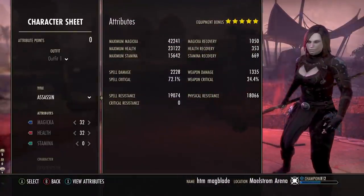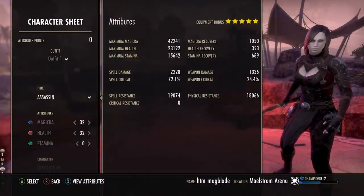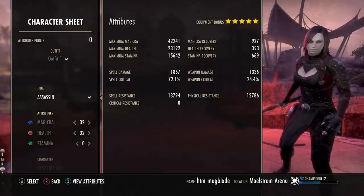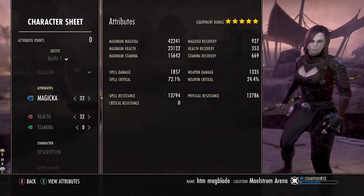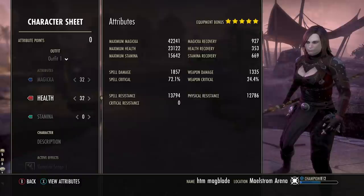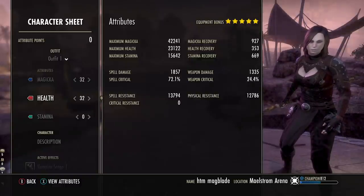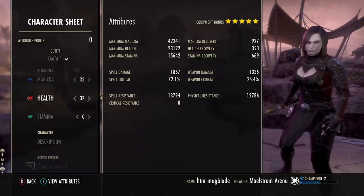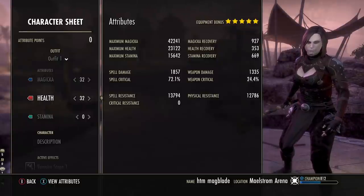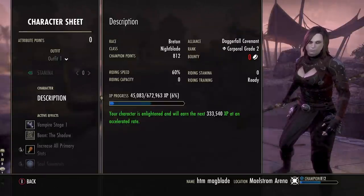In terms of defenses, sitting at about 19k spell resistance and 18k physical resistance with our shadow buffed proc. For attribute points it's a bit unique on this vampire build — I've split 32 points into Magicka and 32 points into health. The higher health pool is important because Blood for Blood costs health as its spammable cost, so we want enough health to avoid killing ourselves.